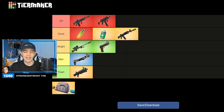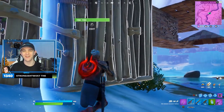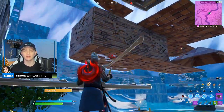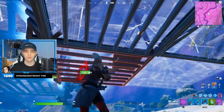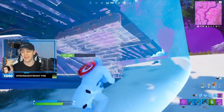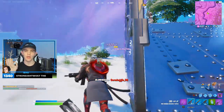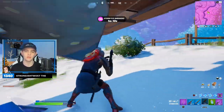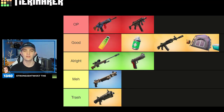Finally, we've got the tents — a brand new item. I'm going to put it under good. You can throw it on the ground, climb into it and it'll heal you, kind of like a portable campfire. You can also heal your teammates — you can all camp together. And if you're in a squad and only you have a tent, your teammates can actually buy a tent from yours. You can also store up to three items in the tent, so you can put meds or nades in there, pick it up, and basically have two extra slots. I haven't used it much yet, but it's really cool. So that is my final tier list.